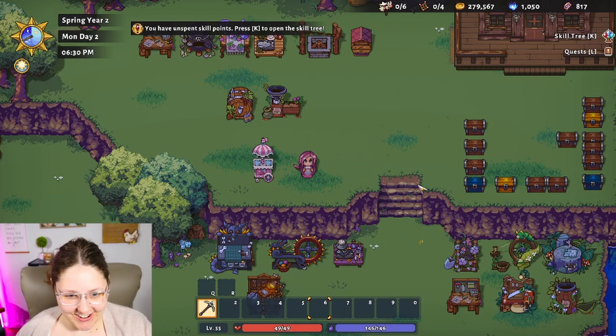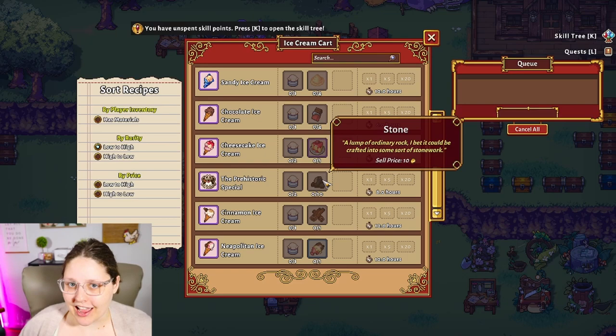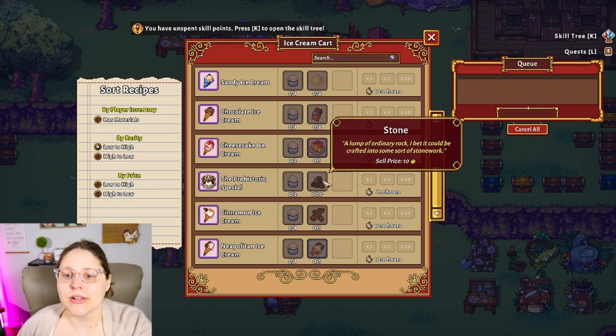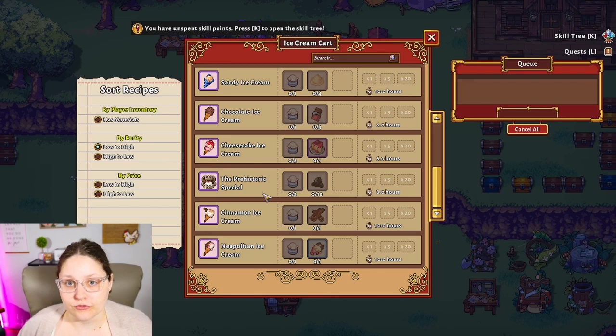End game — we have one more ice cream cart to add to our lineup, and there's only one item I want you to focus on: the prehistoric special. You only need ice cream base and stone, which you're going to have a ton of in your late game. This is an easy way to use up those bulk amounts of stone you've got lying around in a million chests. Remember: prehistoric special is the one to focus on for the ice cream cart.